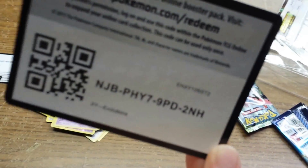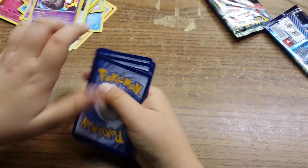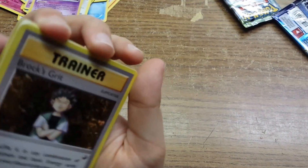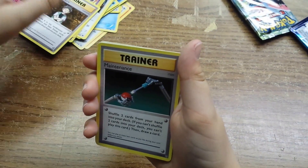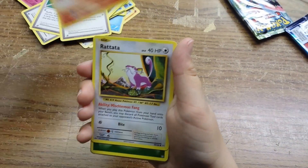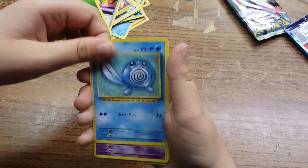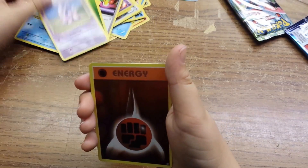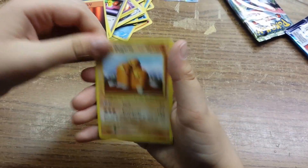Got the code card. Got a Brock's Grit, Maintenance, a Switch, a Vulpix, a Rattata, got a Grass-type Energy, Poliwag, a Needle Ren, Shiny Fighting-type Energy, a Dugtrio, a regular rare — and that's it.